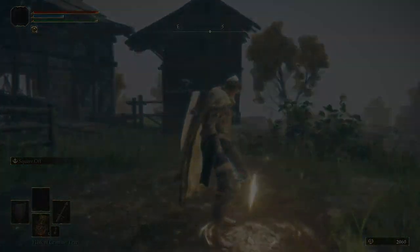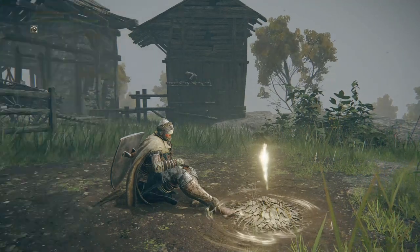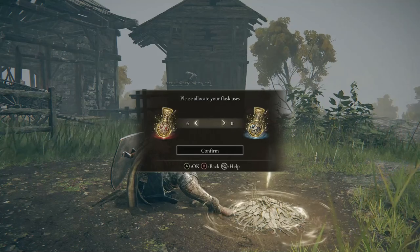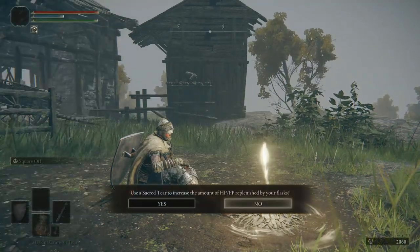By eventually, I mean like right now. Now that I have that — first off, we picked up a golden seed. Let's go ahead and use it to get another flask. Now we have six of the healing flasks. Hooray, that's a lot.